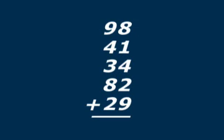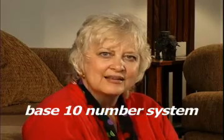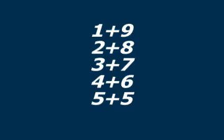When you add long columns of numbers, one strategy is to make 10s. If you have these combinations that make 10 clearly in your mind, you can do this much more quickly and easily. Our number system is a base 10 system with a sub-base of 5. Therefore, understanding the combinations that make 10 will benefit your child for many years to come.